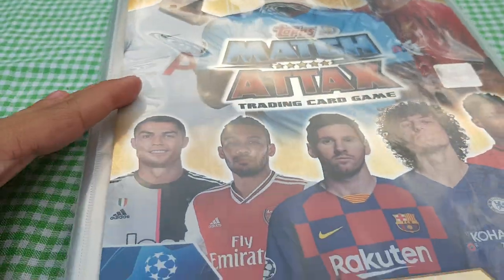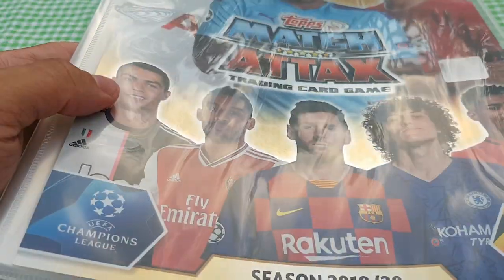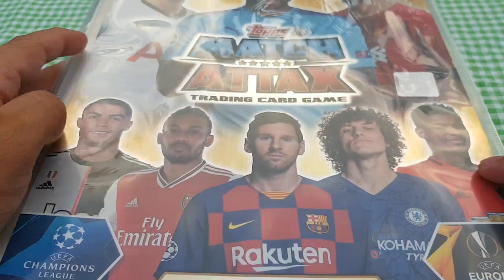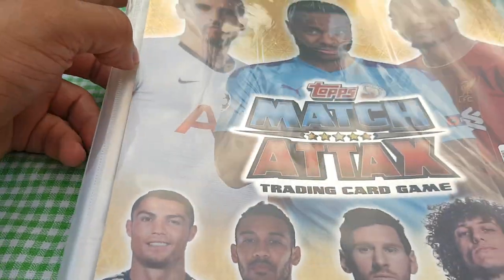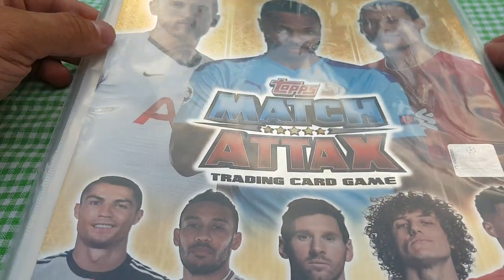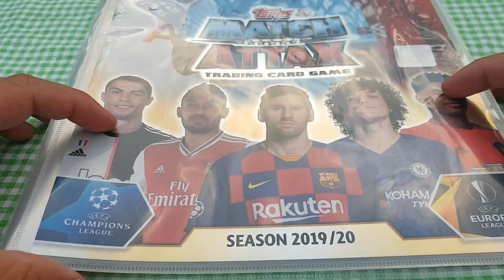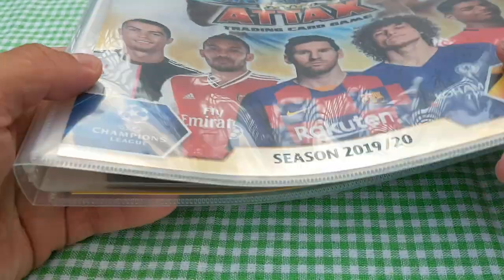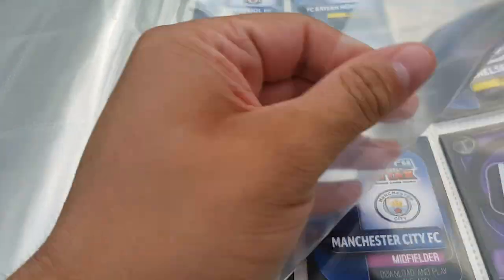I've opted to go for Match Attax for this new season, based around the Champions and Europa League. It's a bit of a cop-out really because there's only 16 teams in the whole set. If anyone's just seeing this, that is David Luiz still in his Chelsea kit. Tops no longer has the Premier League license, but they've thrown Kane, Sterling and Van Dijk in there to catch people's attention. There's also Messi on the front, and Ronaldo — who funnily enough is the only Juventus player in the whole set. I purchased the base set and it comes with a Mo Salah gold — I'm a Liverpool fan so I'm delighted about that.